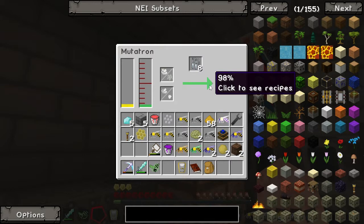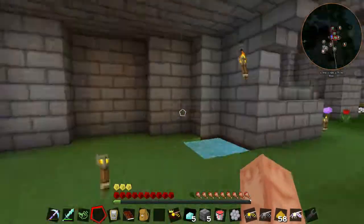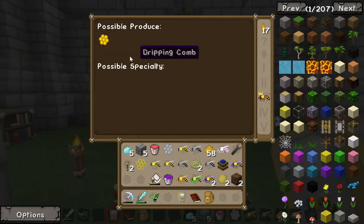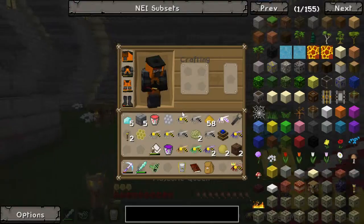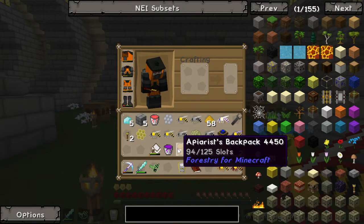We're on 97% and 99%. And majestic queen! I believe this is the final thing we needed for the royal jelly. Let's just quickly have a look. Majestic - nice. And possible produce: dripping comb. Okay, so it's not the final one. We may have to breed it with a noble drone again. Let's just have a look on the wiki, shall we?